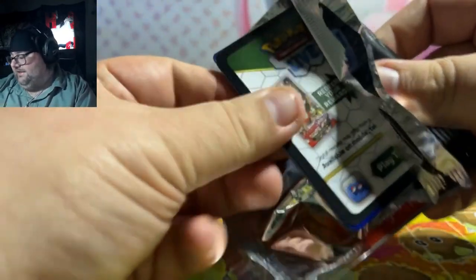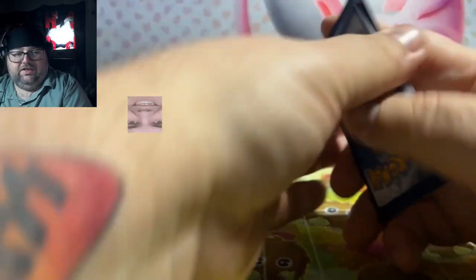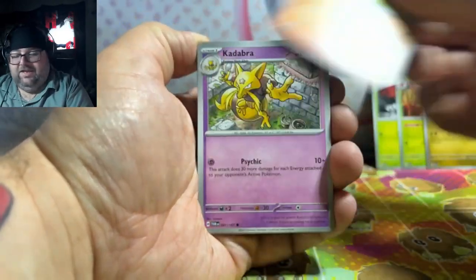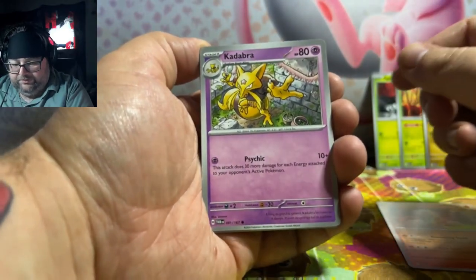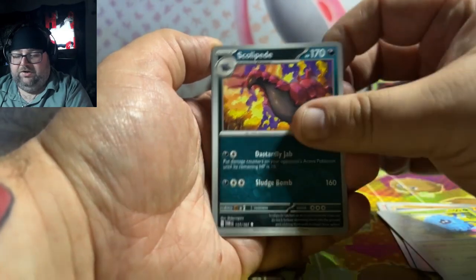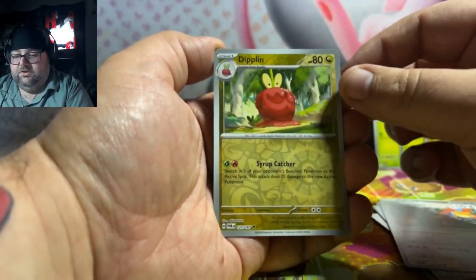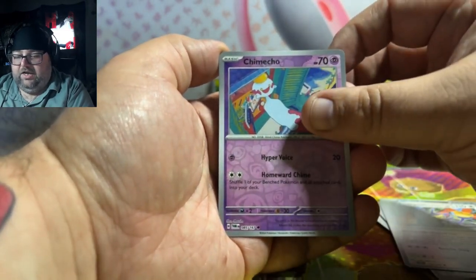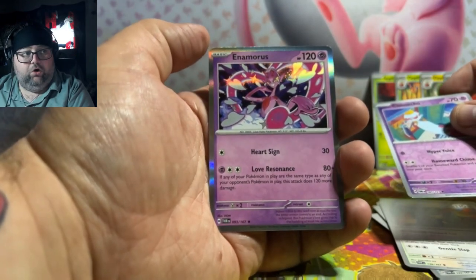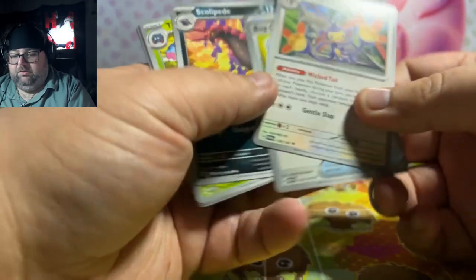Greninja's a very nice hit. Hopefully we can hit that SIR Greninja — the SAR Greninja — because that's one of the top chases in the set. Kadabra! I'm loving seeing Kadabra back as a trading card. We got a Diplin, we got a Chimko, and the Horror. There are a ton of amazing artworks in this set — look at that Hawlucha. Not a very popular Pokemon, but a great card.